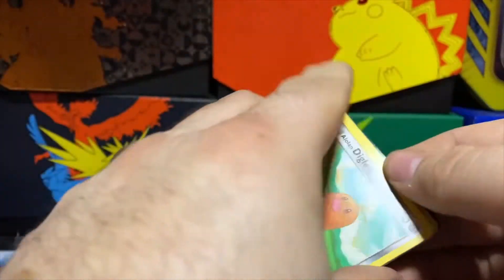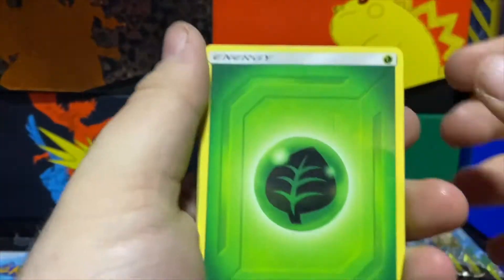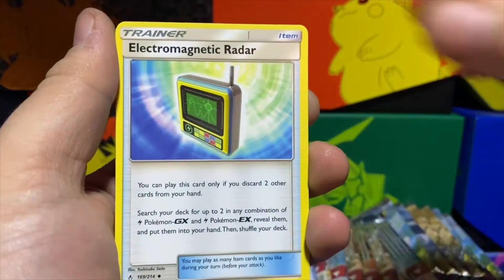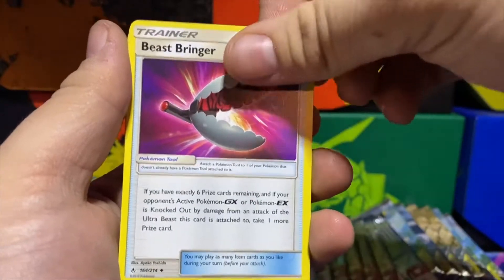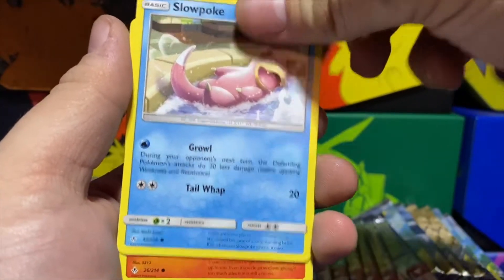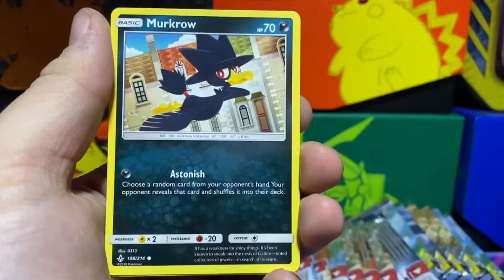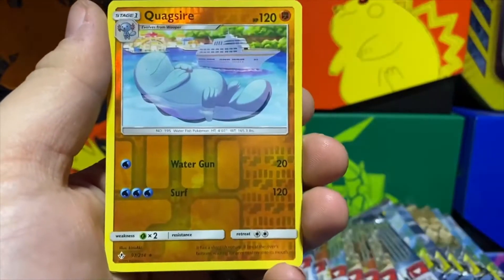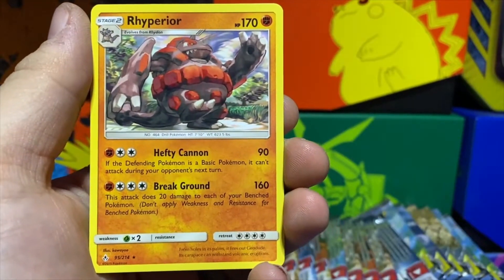Demolish that like button guys, hit that subscribe button, share this with all your friends. Pack number three — rainbow rare off the gates, let's get it going! Reverse is a Quagsire and we got a Rhyperior regular rare.